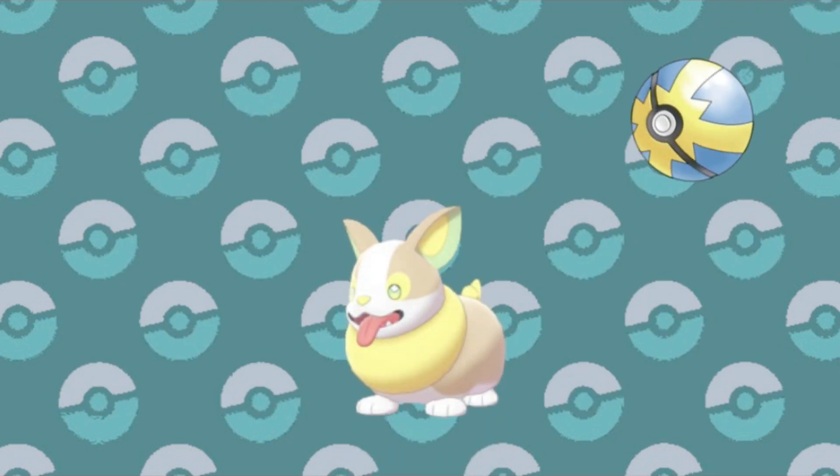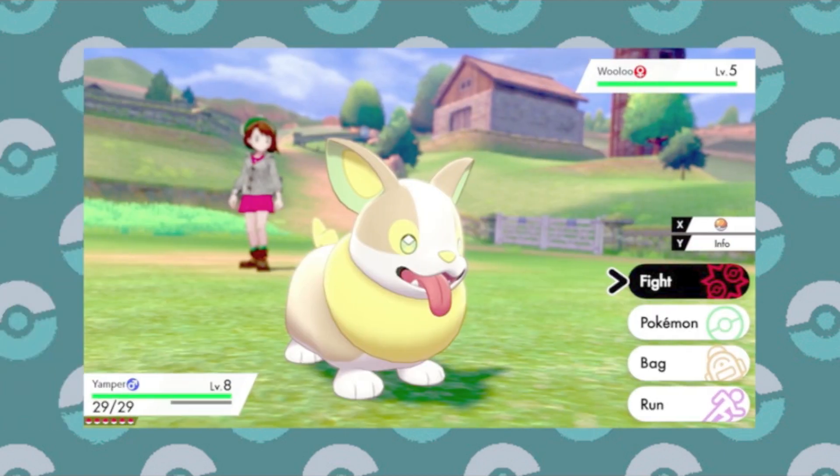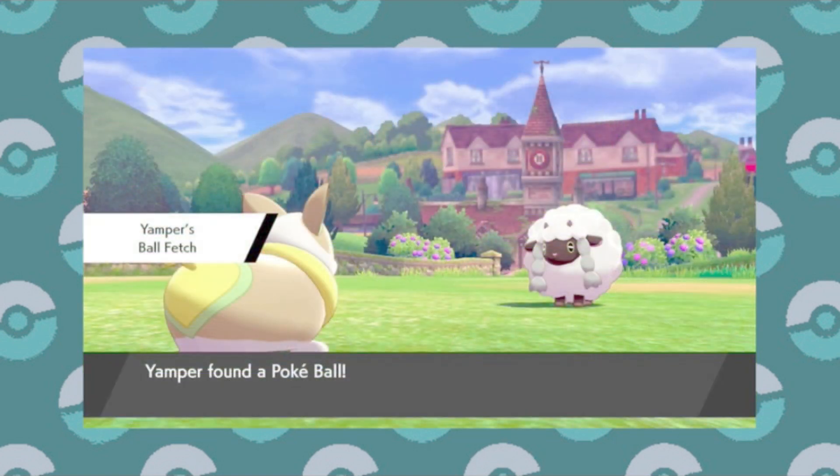So if you use a Quick Ball at the top and it somehow doesn't work, Yamper will bring back the Quick Ball. But the same holds true if you start with a regular Pokeball and then move on to more specialized ones, so maybe consider that if you're using a Yamper. Also be aware that the ability only works if Yamper was actually in the battle — having it in the back of the party is not enough.